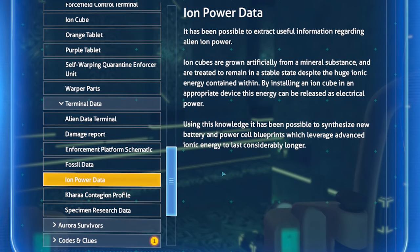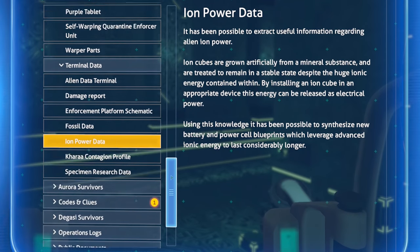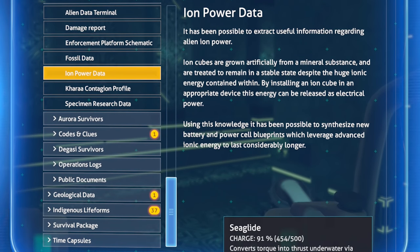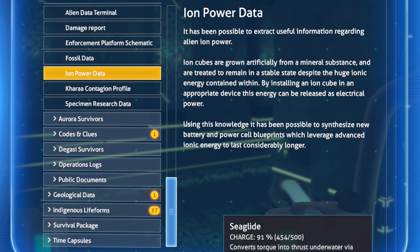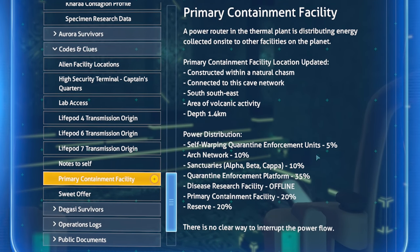Ion power data — ion cubes are grown artificially from a mineral substance and treated to remain in a stable state despite the huge ionic energy contained within. By installing an ion cube in an appropriate device, this energy can be released as electrical power. Using this knowledge it's been possible to synthesize new battery and power cell blueprints leveraging advanced ionic energy. My sea glide now has 500 charge with the ion battery.